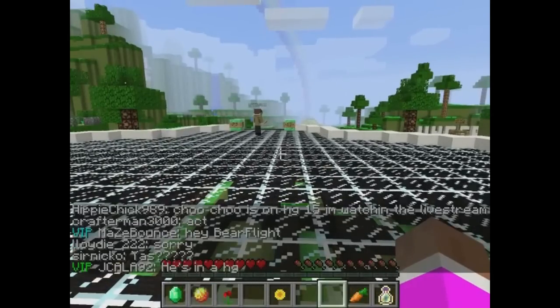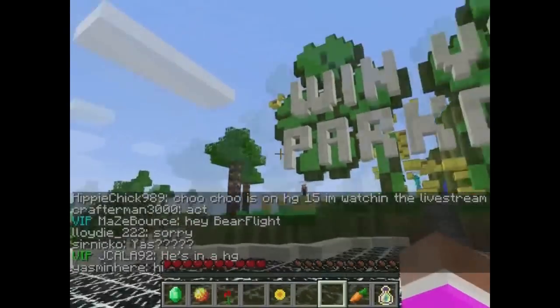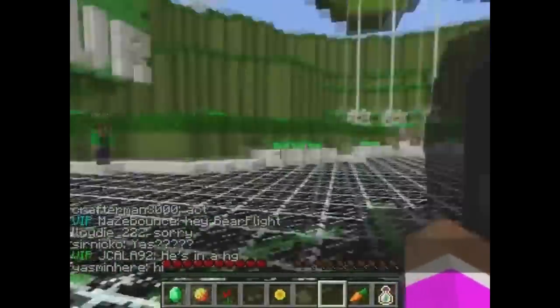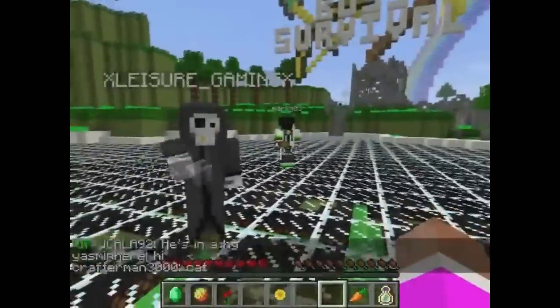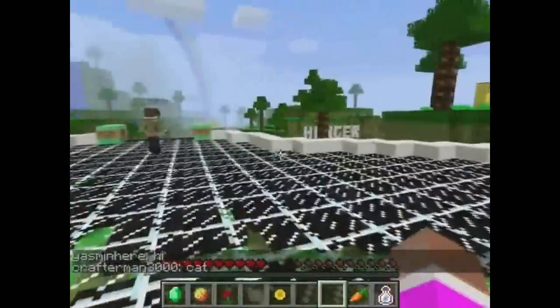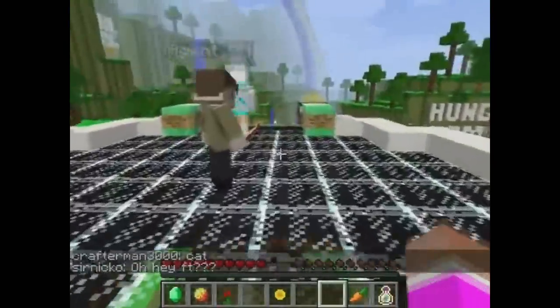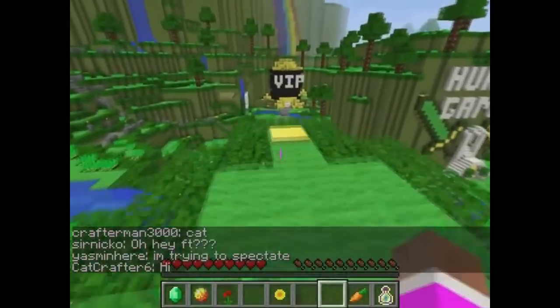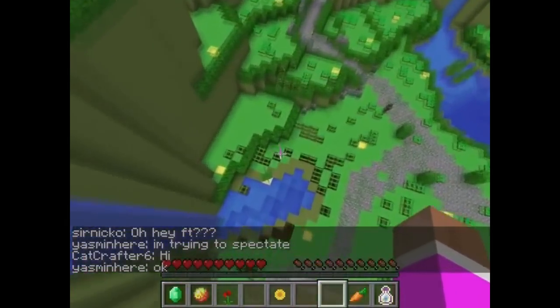Hey guys, what's up? It's Leisure Gaming and we're back with another easter egg. This is actually Tank Matt's point of view. To get to Amy Lee's easter egg, you unfortunately have to have VIP — you either have to complete the parkour and film it and send it in, or you have to pay $20.